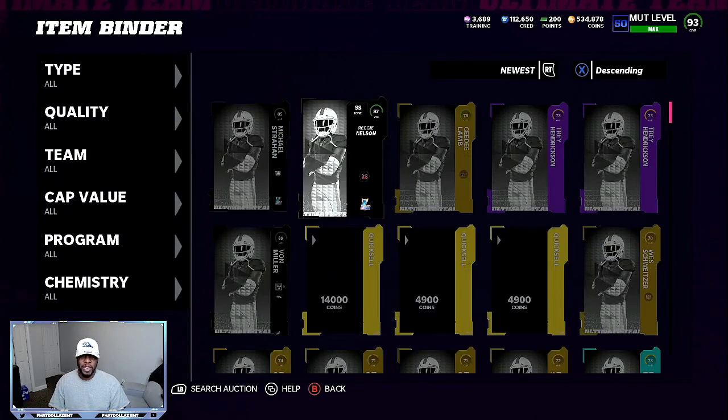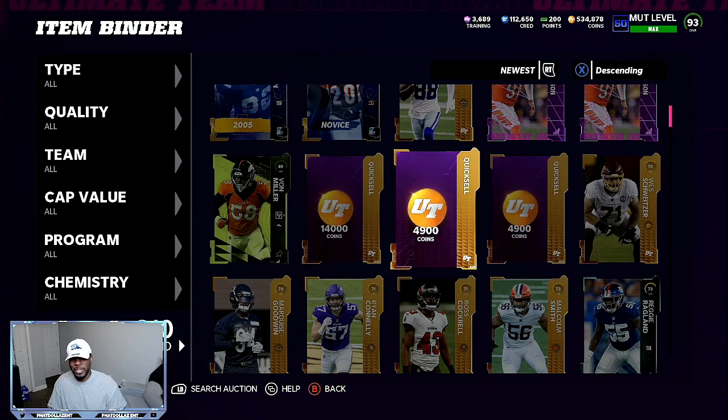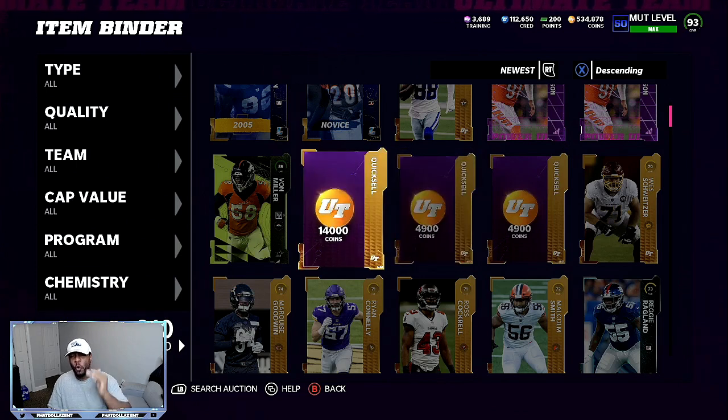Another way to generate profit is playing seasons. If you need help, I can drop an easy offense and defensive scheme and you'll be able to beat 90% of people in the first quarter. I played a game about five or six minutes in and I got 4,900 coins, another 4,900 coins, and 14,000 coins. One game from the Super Bowl — if I win, which takes another 12 to 15 minutes, that would be another 40,000 to 60,000 coins. A lot of people don't like to play online, but that is hands down the number one and easiest way to generate easy coins.